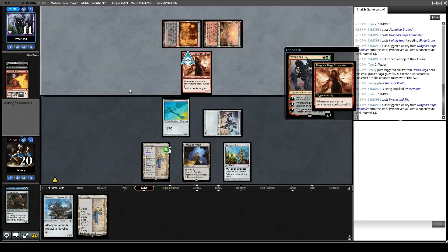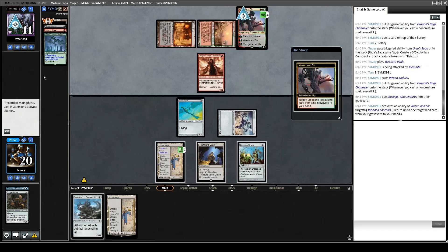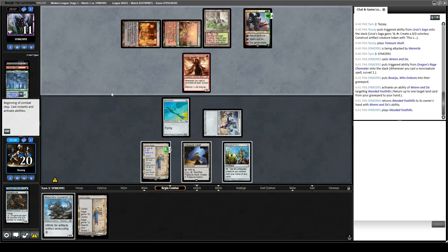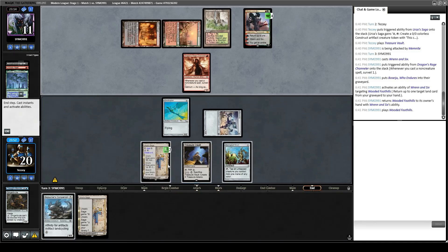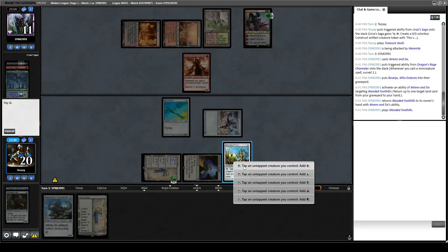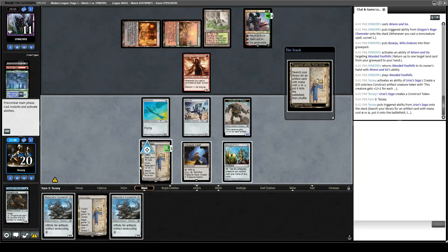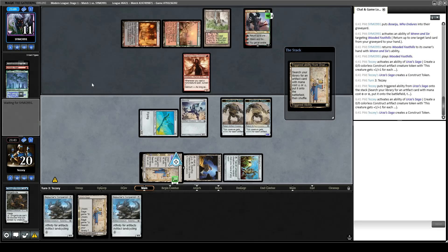Opponent plays Ren and Six — they can ping our Memnite with that. They put Basal Thrull into the graveyard, then pick up Wooded Foothills instead. That's nice to see. I doubt our opponent is playing Blood Moon, but I've recently got to play against Saffron Olive in a Boomer Jund video he did, and in game one he Ren and Six'd me out of the game. Very, very sad.